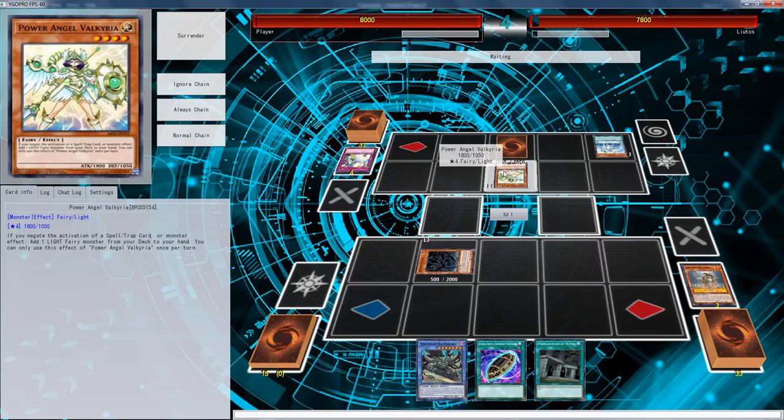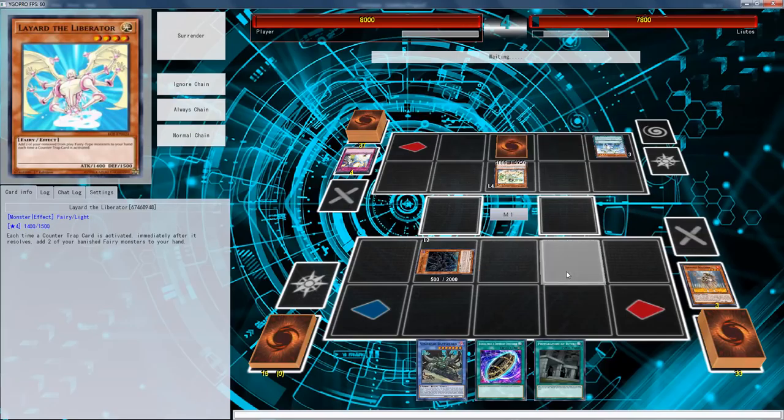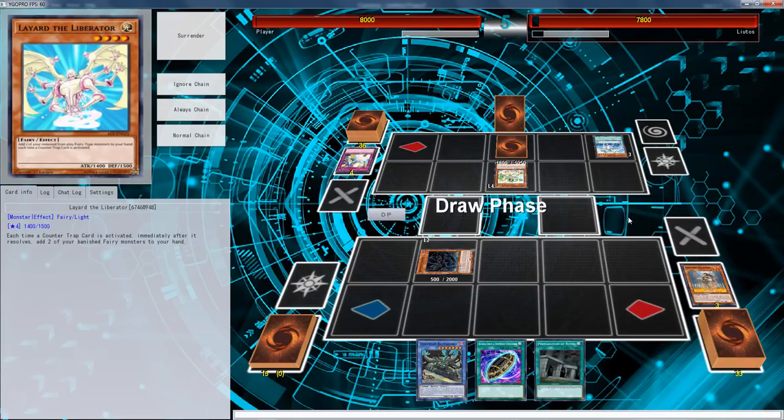What I'm happy about is that this doesn't search counter traps, so there's only so much he can actually do. He has no way to continue. We definitely need a Mizuki — I don't want Pre-Prep because it's just going to get negated by something.